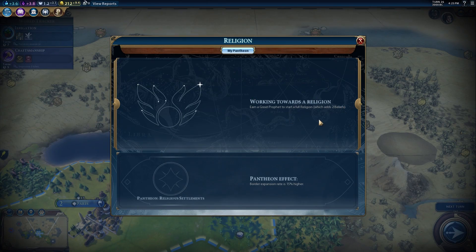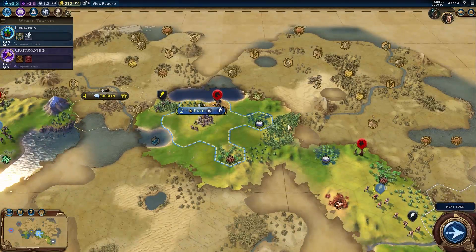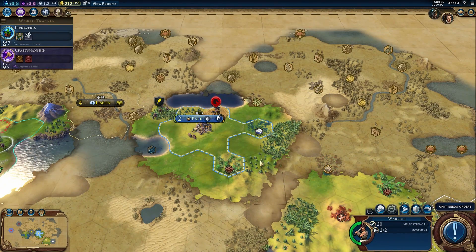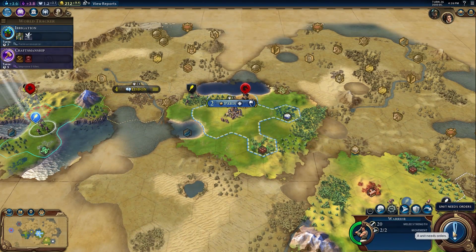I was really slow - I didn't focus on religion at all in my first playthrough. It's a completely different way to wage war. I almost lost the game because the US was very pushy with their religion. They'll turn all your cities and then you're done. A lot of protestants going around in my world.